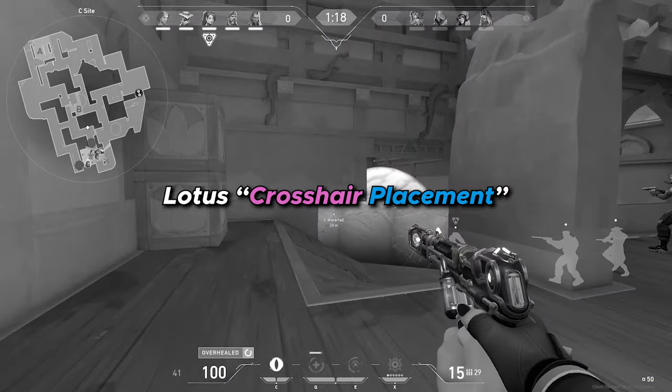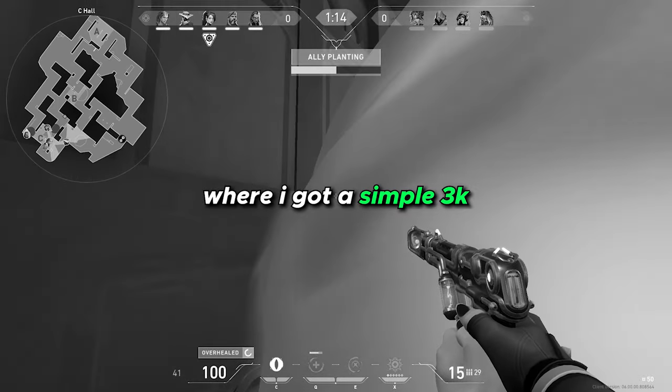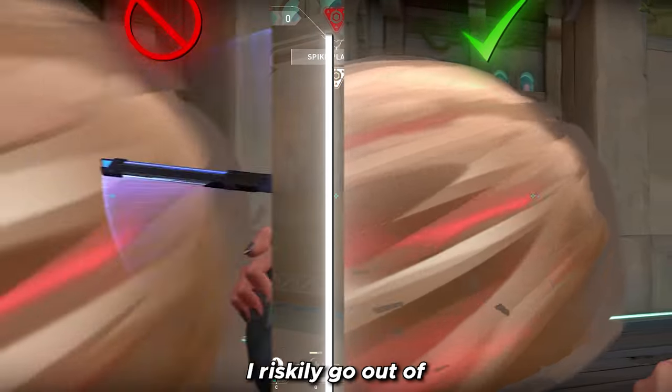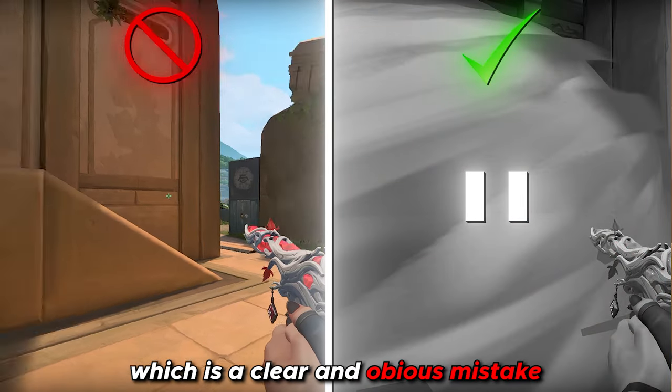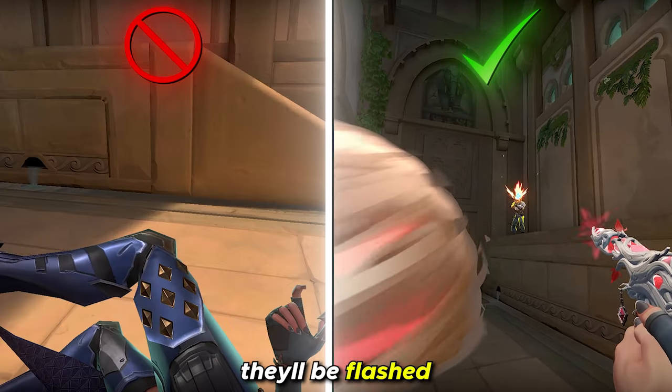Scenario 2 — Lotus Crosshair Placement. This was the first official Lotus tournament where I got a simple 3K. However, it's my crosshair placement I wanted to highlight. I recently got out of a Brimstone smoke without utilising my flash, which is a clear and obvious mistake. The correct play would be flashing up high like this so that if there's an enemy there they would be flashed.